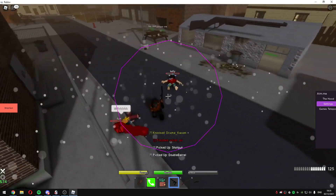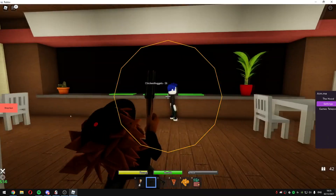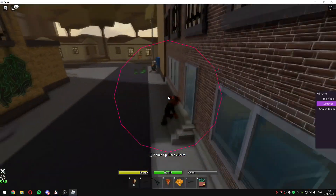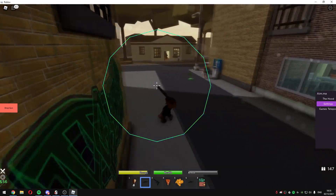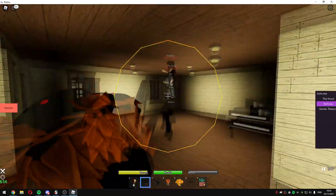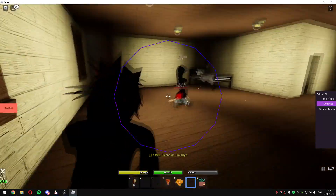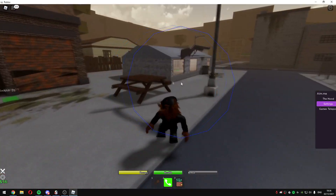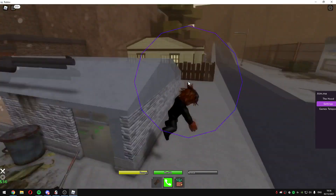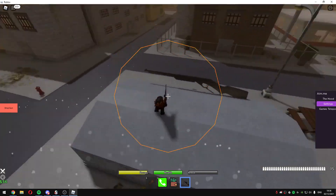Auto stomp works — I'm not even pressing E, there's no animation. I just took this double barrel so this works pretty good. I'm gonna get into some fights to show you guys it's working. I just took her guns — you can grab guns through walls, so that's what I'm going to do. I just took his AK through the wall which is too cool.